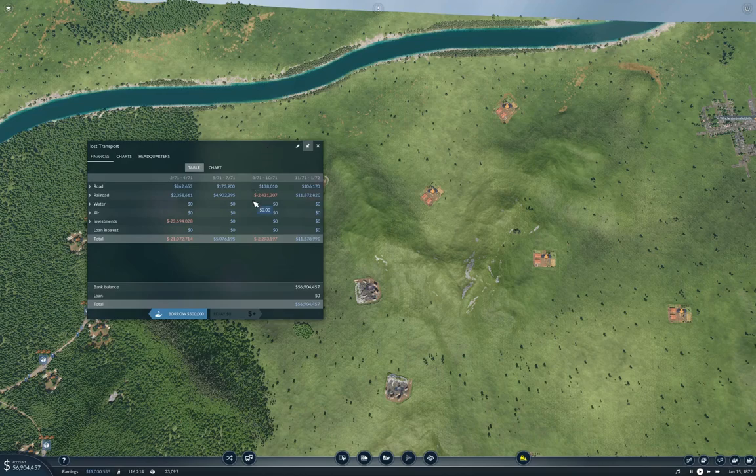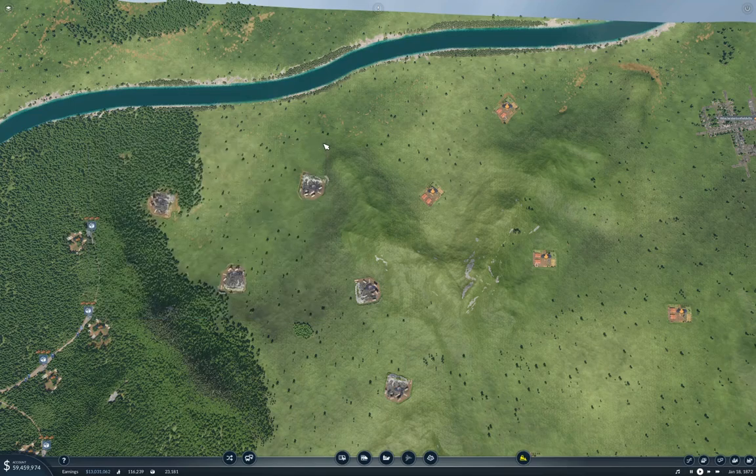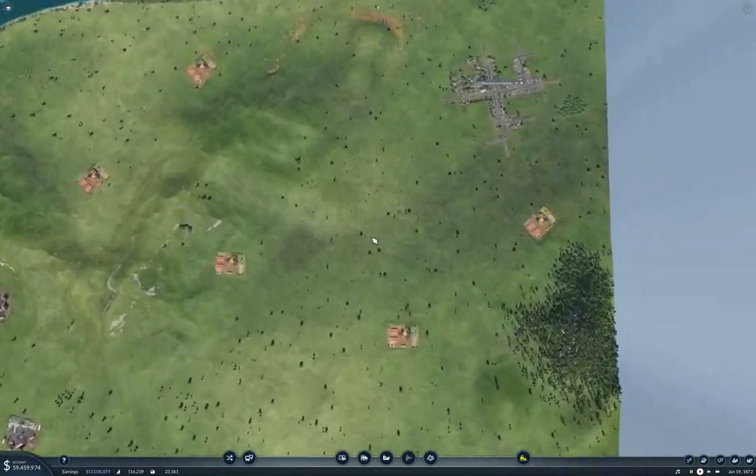So we're looking here at our finances. It looks like we're doing somewhere around 10 million or so per accounting period, which is kind of good. We're doing 10 to 15 million, so we've got plenty of cash coming in. We don't need to worry too much about that.